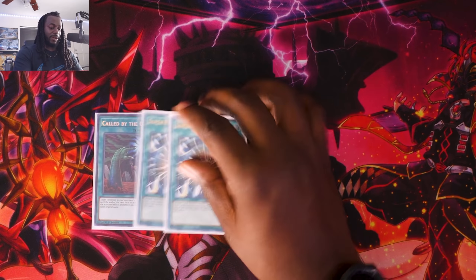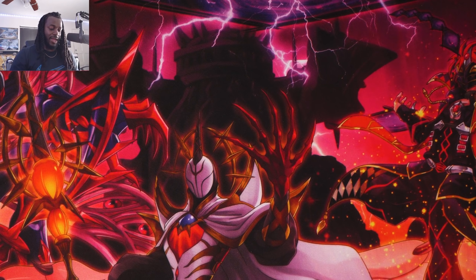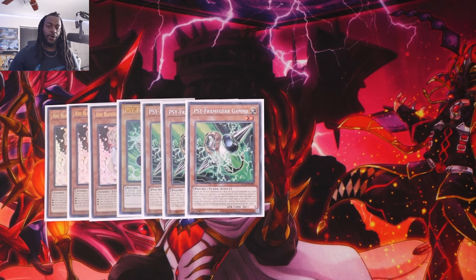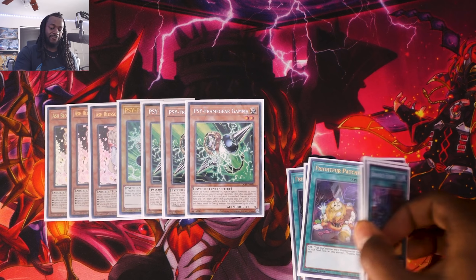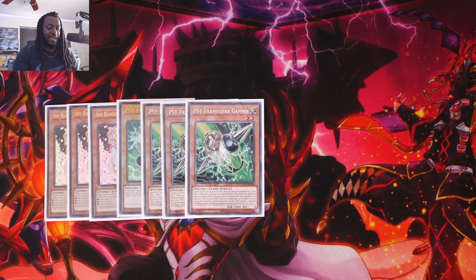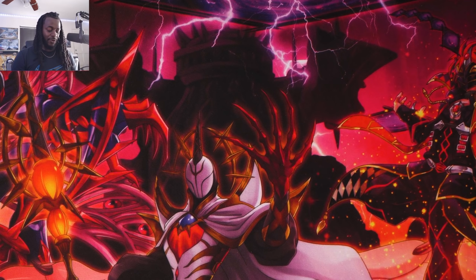For disruption: of course Called by the Grave for hand traps, and two copies of Super Polymerization. I genuinely thought about dropping these for Nibiru or just playing a 42-card deck — the jury's still out. For hand traps: three copies of Ash Blossom, three copies of Gamma. You have to play Gamma because of how many spell cards you can activate without controlling monsters. Your opponent will definitely ash Branded Fusion 100% of the time, and then you drop Cypher Dancer and Gear Gamma to keep playing. Three copies of Ghost Ogre because it's one of the most versatile hand traps in the Yu-Gi-Oh card game.